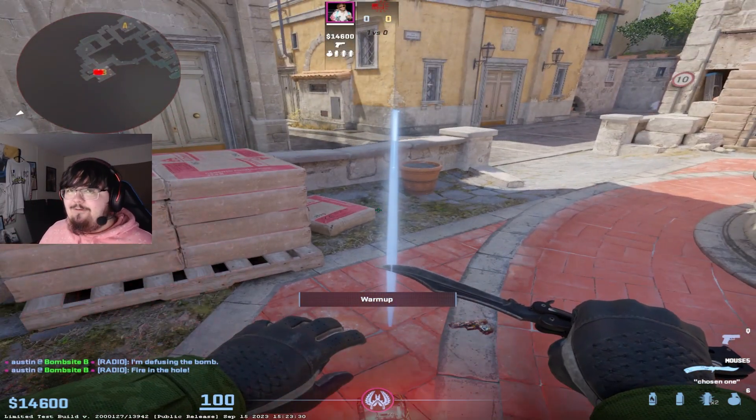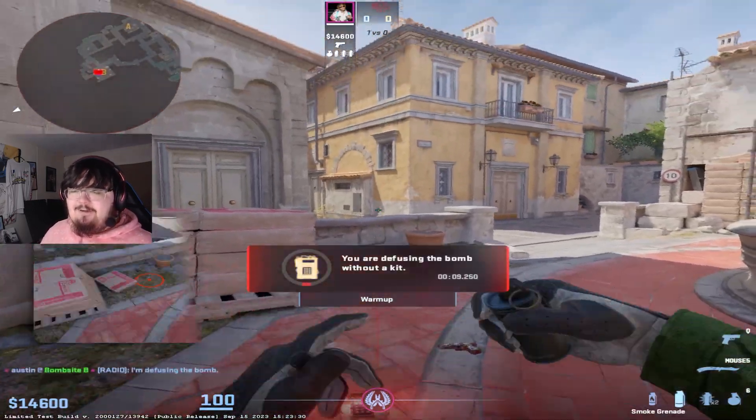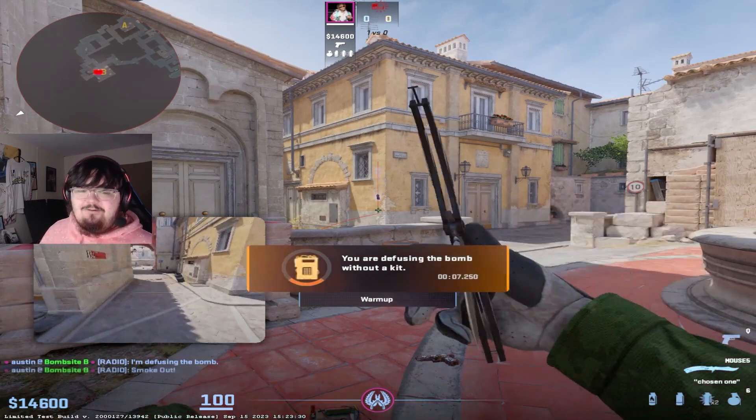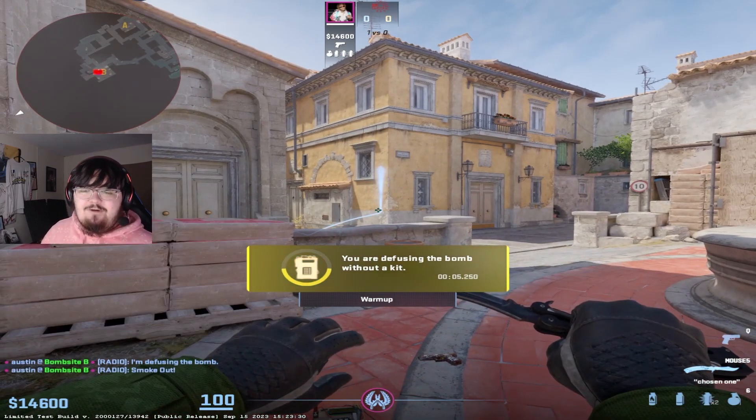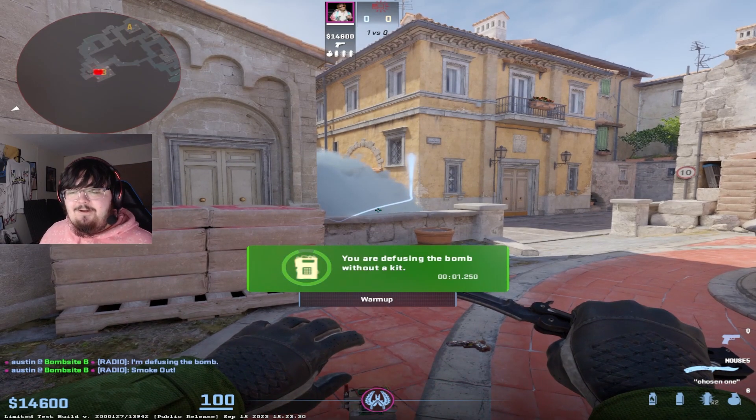This might catch people off guard because they're expecting you to only be able to throw right-click grenades. What I like to do is get on the bomb and throw a left-click grenade somewhere useful, so they think I'm actually trying to win the round after tapping it and will never expect me to be defusing. Now that you know this, it might help you get a sneaky defuse off in your next game.